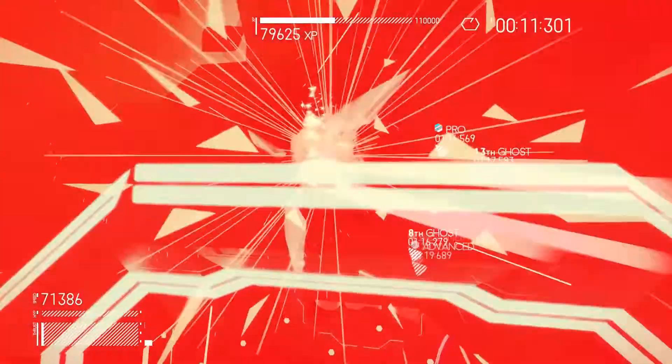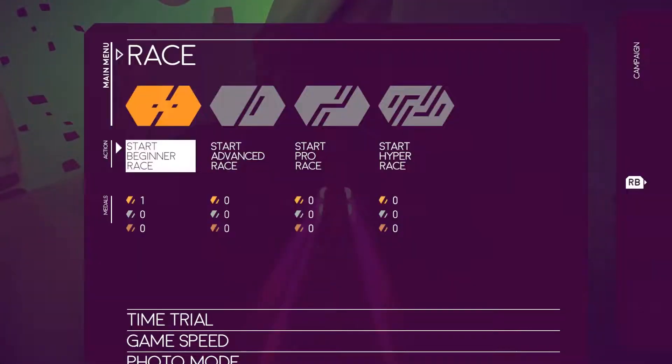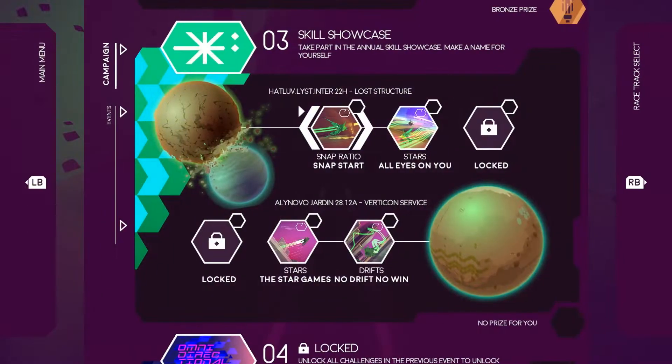While this isn't a terrible thing, adding more ships and giving them different stats would give the game replayability and diversity. Instead, in the campaign and in all solo modes, your ship is the only one that has color — the rest are just gray and feel lifeless.